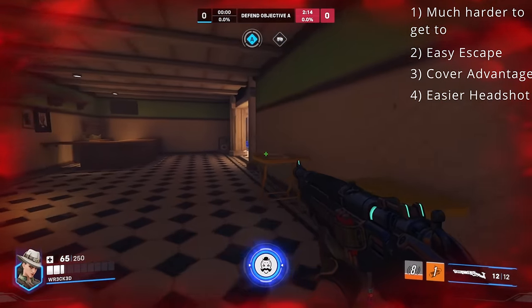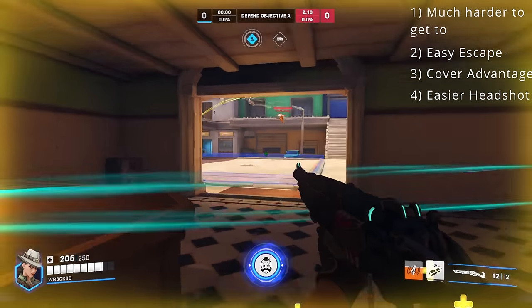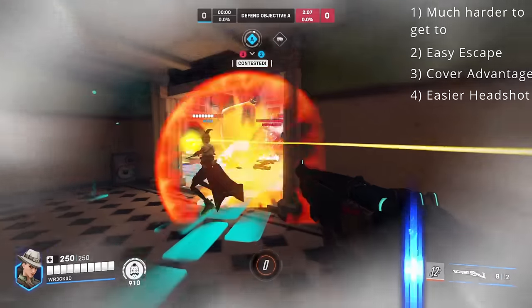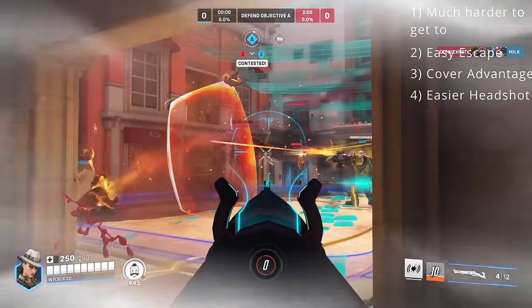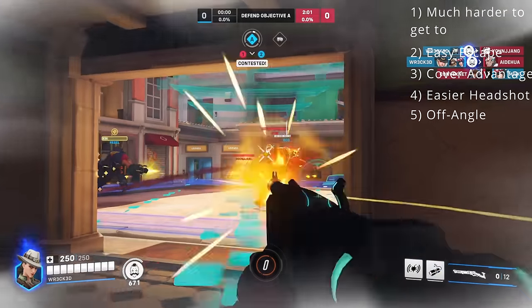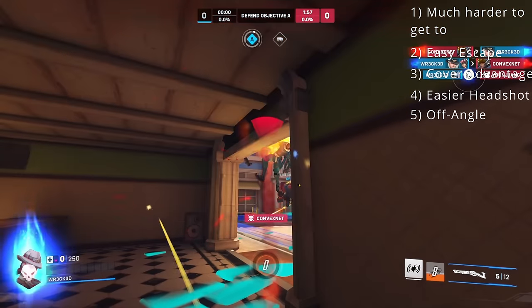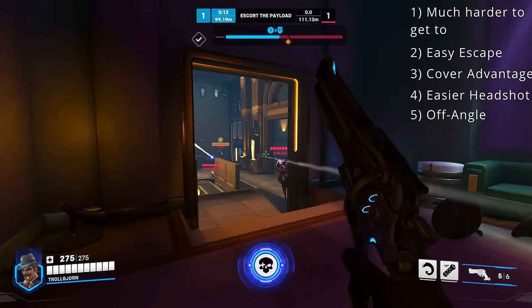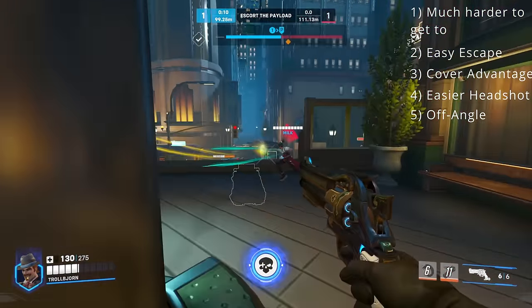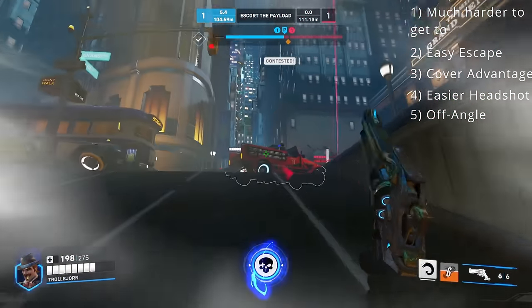When you're on the high ground, a higher percentage of their visible hitbox will be their head because you're on a top-down view. So while your overall accuracy may drop a little due to the unfamiliarity of vertical aiming, your headshot percentage will naturally rise, which helps to get quicker kills. On top of all of that, high ground will usually be an off angle, since your tank is usually going to anchor low ground with the objective — this retains all the same benefits of splitting the enemy's attention and allowing space for them to make more mistakes.